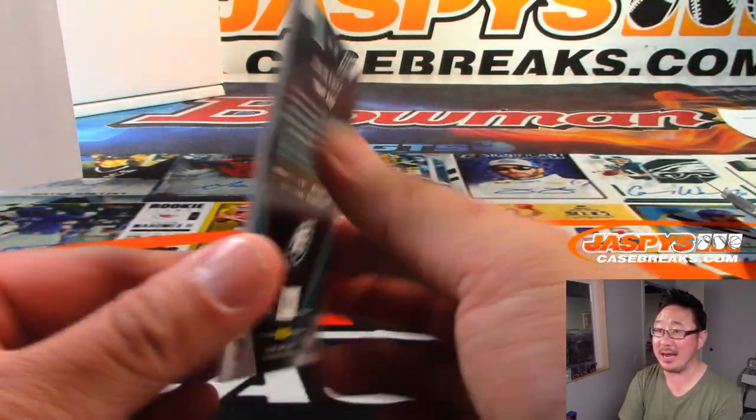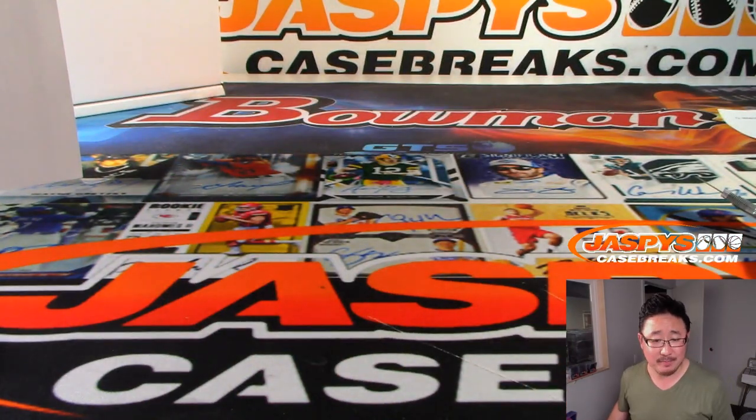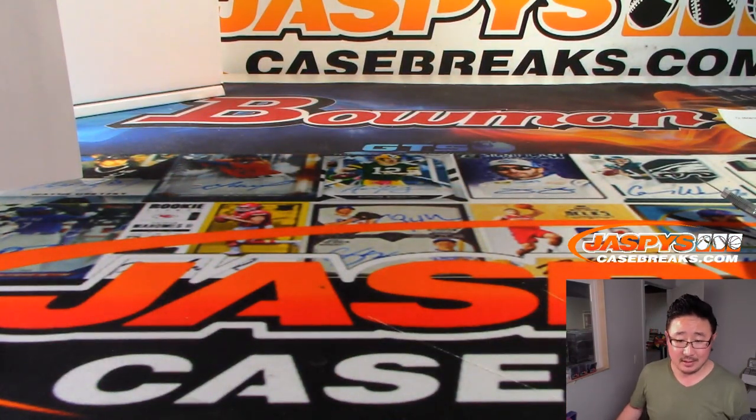There's Zach Ertz for Dwayne and the Eagles, 39 out of 50. There you have it, ladies and gentlemen — another great six-box, pick-your-team number 5 break in the books. We'll see you next time for the next break. Bye-bye.